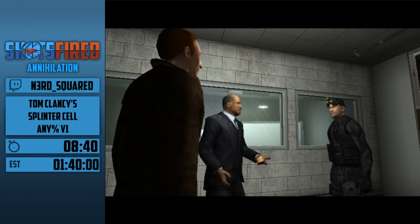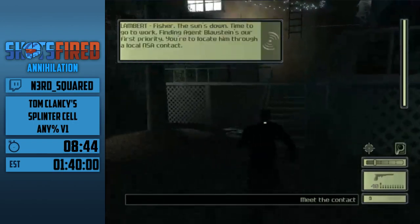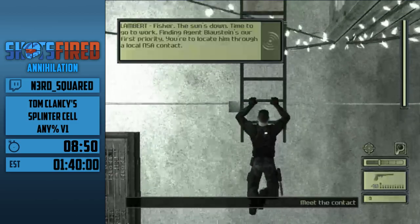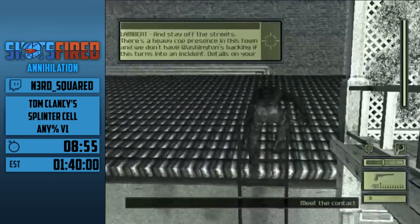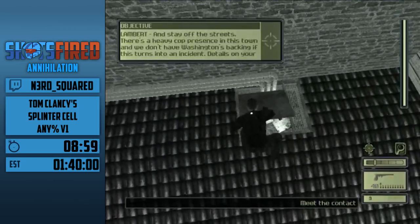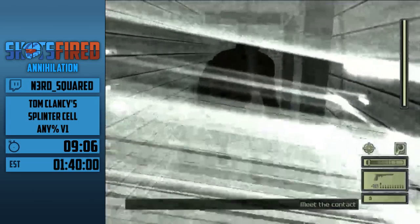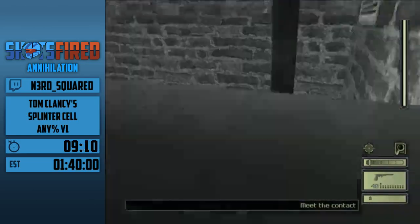You can actually skip these cinematic cutscenes by alt-tabbing out of the game. Here's level 2. I think I'm a bit behind, but it's fine. The goal in level 2 is that Agent Blaustein is missing and we're going to figure out what happened to him. So we're going to do some parkour — there are a bunch of residents here, not really that many combatants.